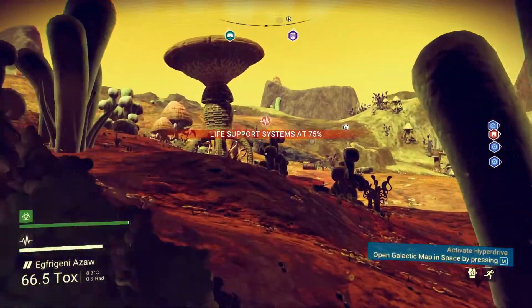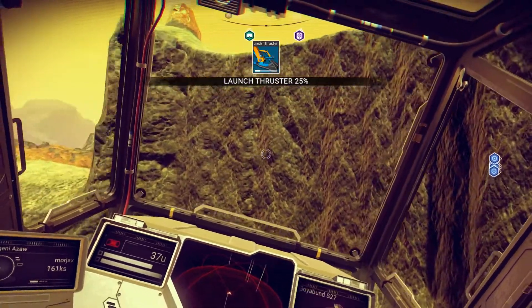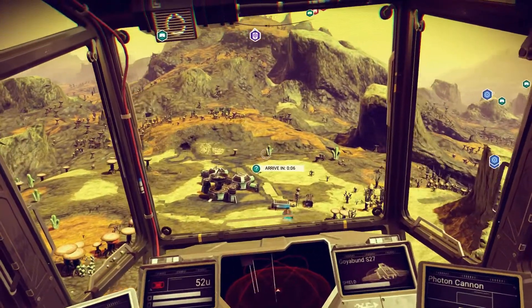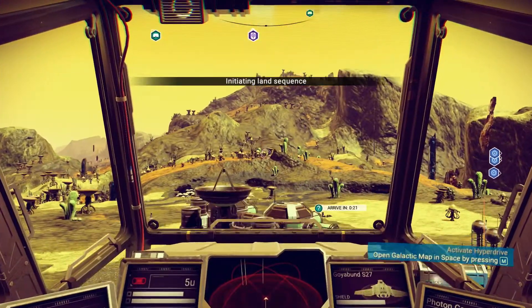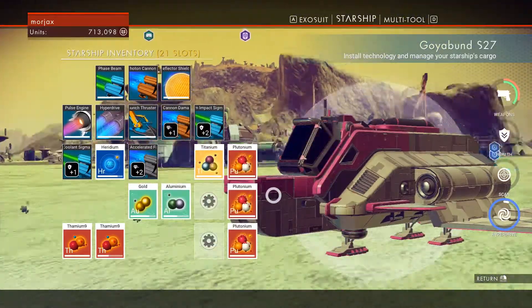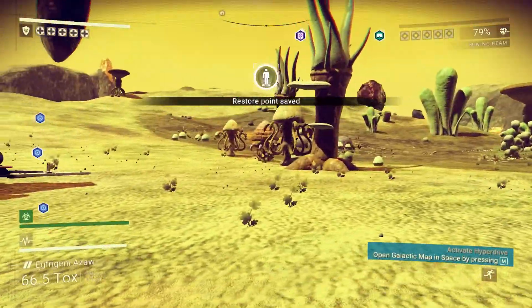I'll head back to the ship. We are back in the Goyabund. The launch thrusters are hurting. Oh, look at this little thing right around the bend. Let's go ahead and fill up our launch thrusters here.